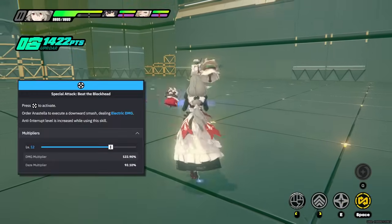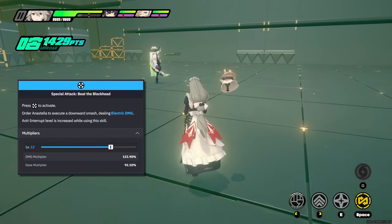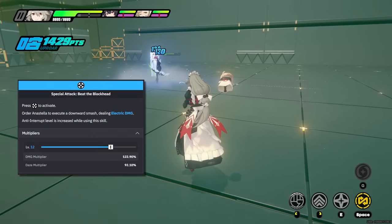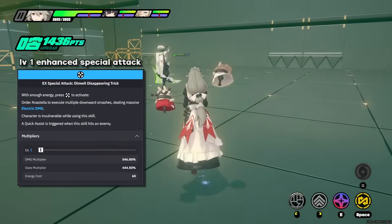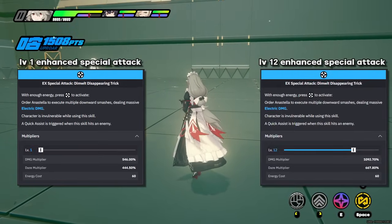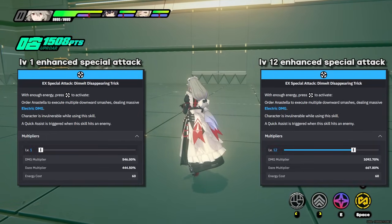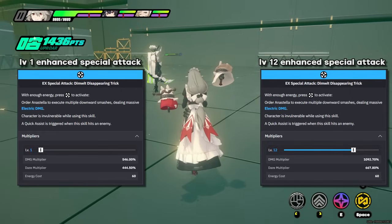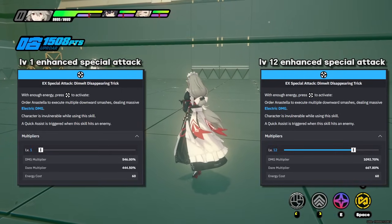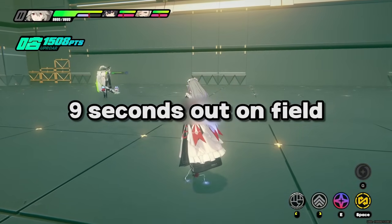The unenhanced version of her special attack throws one of her ghosts in a straight line while bouncing. Although this has an extremely low daze and damage multiplier, it does still cause Rena's pen buff to be active for 9 seconds, so there's value in this. Her enhanced special attack is a line of electric damage that gives her invulnerability while casting it. This move is one of Rena's most important, with a 546 to 1092% damage multiplier alongside a 444 to 667% daze scaling, while throwing out the ghosts for a longer period and providing a 9-second pen ratio buff.